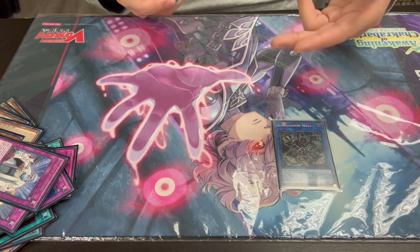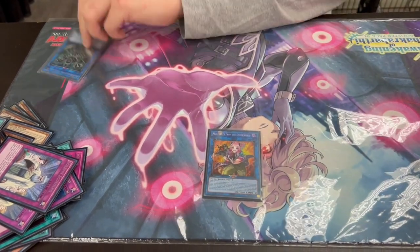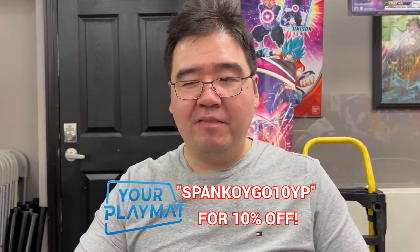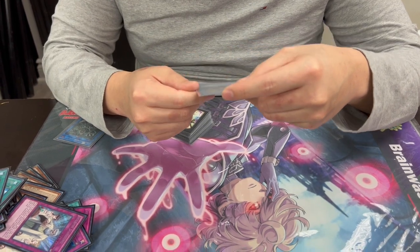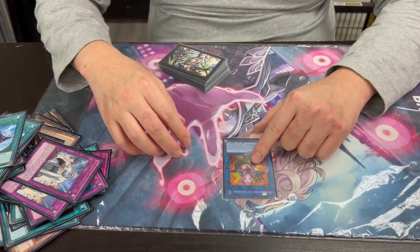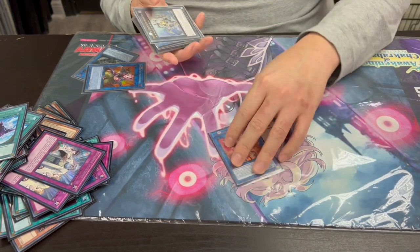Extra deck: Anima — of course, for taking their stuff and mostly as tribute fodder for Vanity's Fiend. Muckraker is actually pretty spicy. It doesn't come up often but if you have Gizmek and Grand Maju in hand but not enough ATK to kill, you can special Gizmek, banish with it, normal Grand Maju, make Muckraker, then tribute a Fiend monster from the grave to get Grand Maju back — essentially an extra 3200 ATK. And Muckraker protects your Fiend monsters from battle or card effects by sacrificing itself, so it protects Grand Maju.